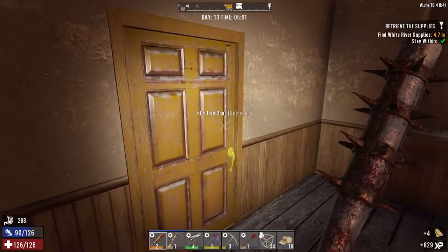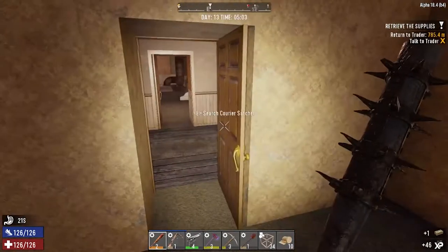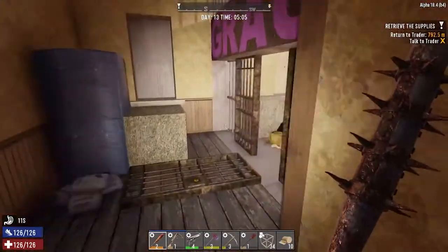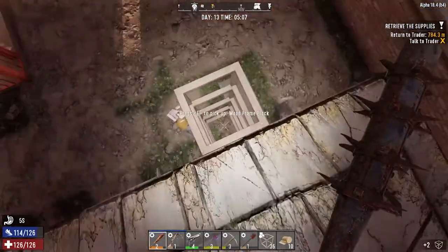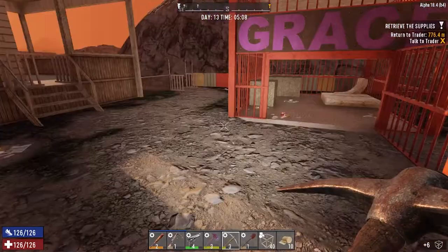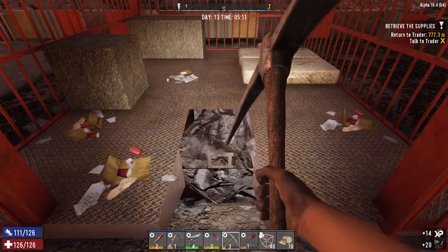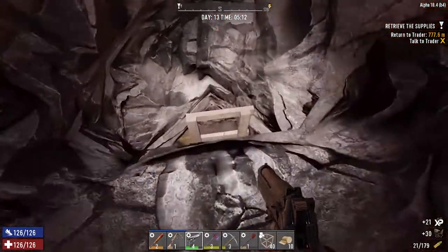I can't remember — was there a safe or anything in here? There they are, flashing. There's cement in here as well. We do want the super corn, so let's go for it — we'll push through until we get to the super corn.